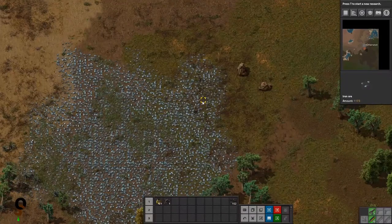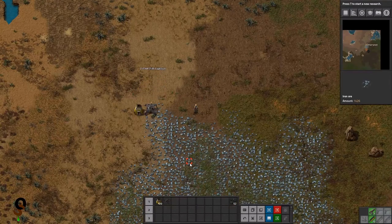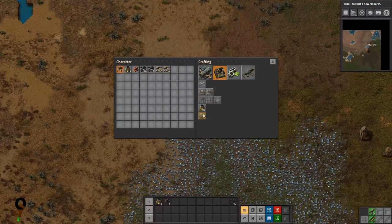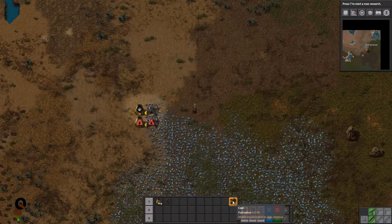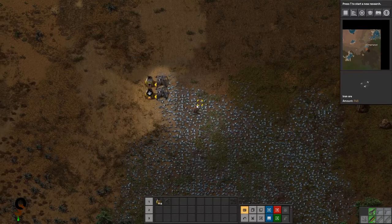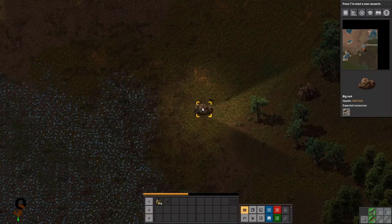Let's start with putting up some burner miners along here so that we can get some iron plate production started. Hit Alt so that we can see what is in each smelter. So now we're just really going to concern ourselves with getting some iron production up and running. Once we get a few set up in there, then we will move on to setting up our coal.